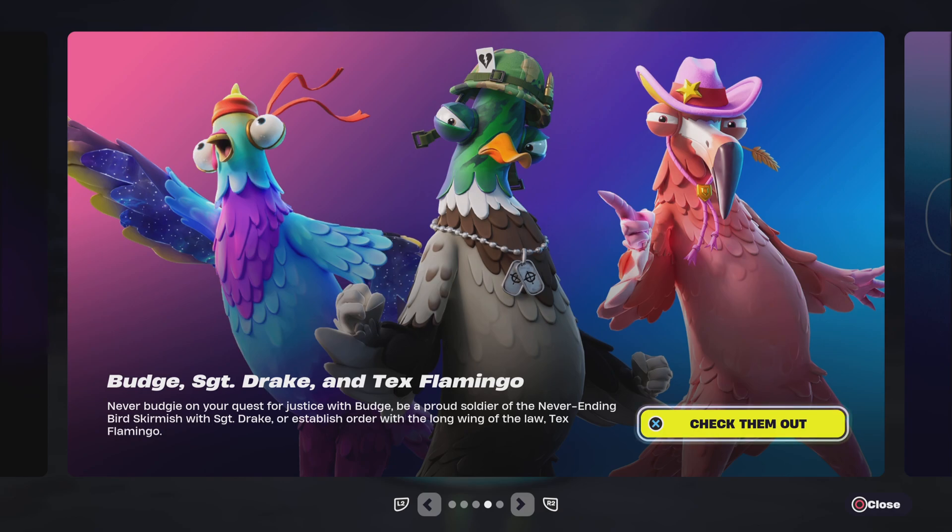Today on Fortnite Clips UK we have a brand new bundle — Budgie, Sergeant Drake, and Tex Flamingo. Join Budgie on your quest for justice, be a proud soldier of the never-ending bird skirmish with Sergeant Drake, or establish order with the long wing of the law Tex Flamingo. The duck in the middle has a Cuddle Team Bear Leader card on top of his head and is wearing dog tags.